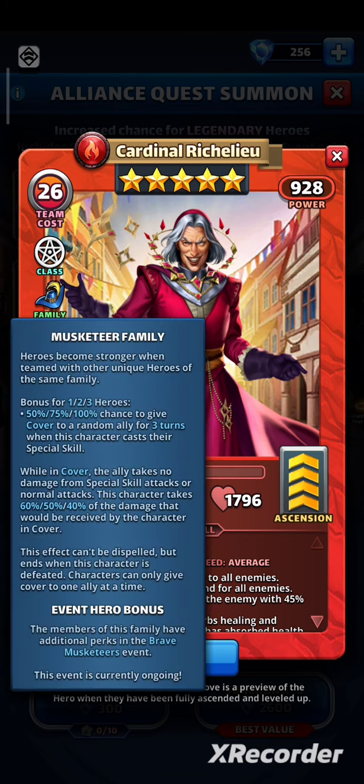He's a part of the musketeer family, so this gives him a bonus. For 1, 2 or 3 heroes: 50, 75 or 100% chance to give cover to a random ally for 3 turns when this character casts their special skill. While in cover, the ally takes no damage from special skill attacks or normal attacks. This character takes 60, 50 or 40% of the damage that would be received by the character in cover. This effect can't be dispelled, but ends when this character is defeated. Characters can only give cover to 1 ally at a time.